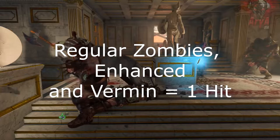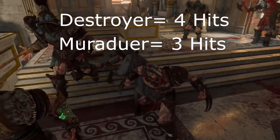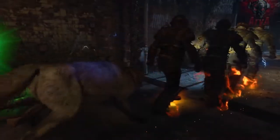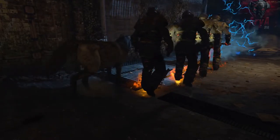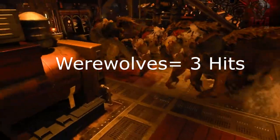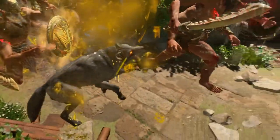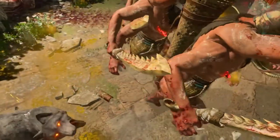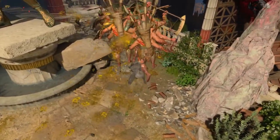The irregular zombies along with enhanced enemies and vermins are all one-hit. The Destroyer from IX is 4 hits, the Marauder is 3 hits, and the Blightfather is 6 hits. On Voyage of Despair, the Stoker is 5 hits. On Blood of the Dead, Brutus is 10 hits — mostly because Luna attacks the body and not the head, and to kill the Warden fast you have to shoot him in the head. On Dead of the Night, Luna can kill werewolves in only 3 hits, which is great. On Ancient Evil, the Gigantes is 5 hits, which is pretty good considering what a bullet sponge he is.